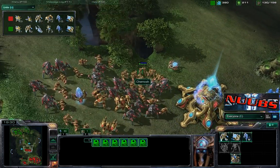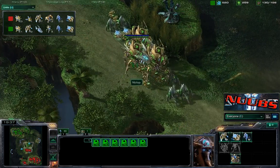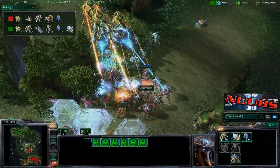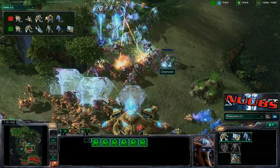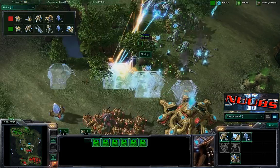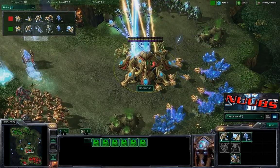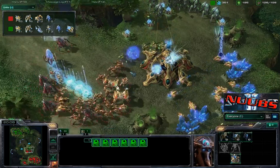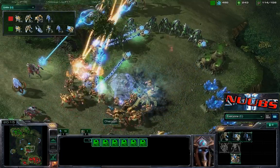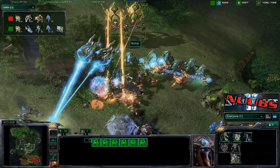Keep those colossus in the back — many an army has been laid waste because they don't keep their colossus out of harm's way. Right now they're among the first three or four units to come in. Again using force fields to cut off the army, but blink basically nullifying those force fields for the most part. Nislop coming in, going to be able to take out this Nexus before the army is able to come back.